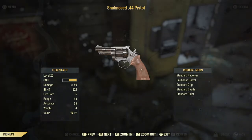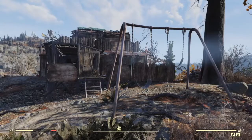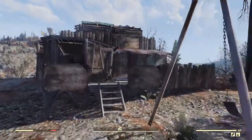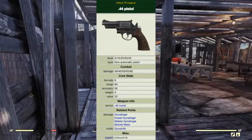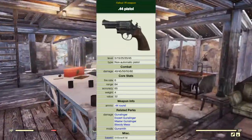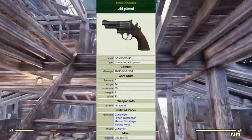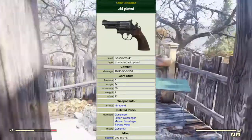First we have the .44 pistol. The .44 caliber pistol is a double action revolver chambered to use .44 caliber rounds with a blued finish and wooden grips as standard. When crafting, a level 5 will inflict 40 damage, level 15 45 damage, level 25 50 damage, level 30 55 damage, level 45 60 damage.